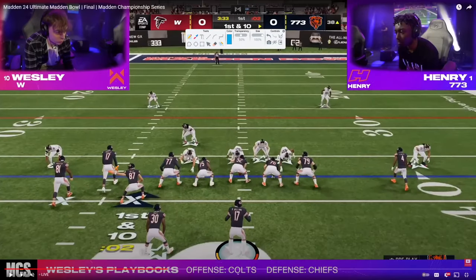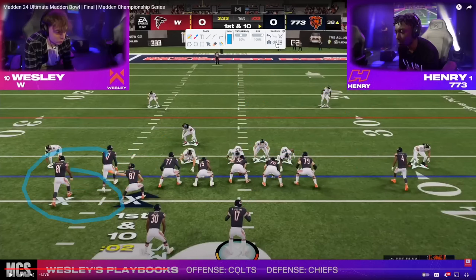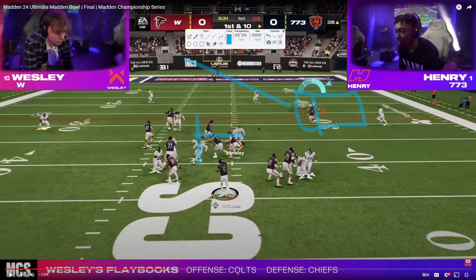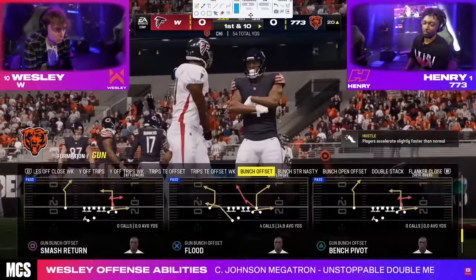Love this play — this is out of first and one of Henry's favorite plays, probably one of his most called plays of the tournament. You're going to get dagger, which is basically a Y cross play with a clear out fade. Off the snap, if the user comes over here and this guy goes this way, we're going to peek that space — if it's available, we throw the ball right here. If not, we turn to these three as our primary read progression with a high-low to the right side. The user takes a step this way, this guy takes a step this way, and look at all of this green grass. Henry sees it perfectly and hits it quickly.